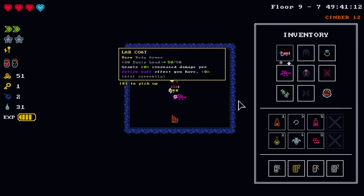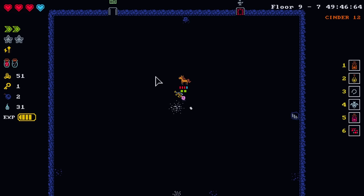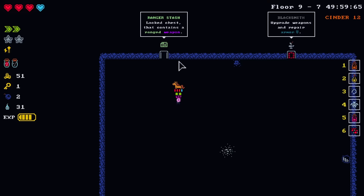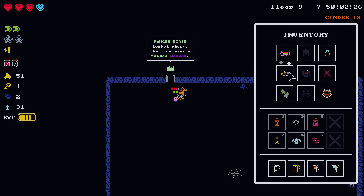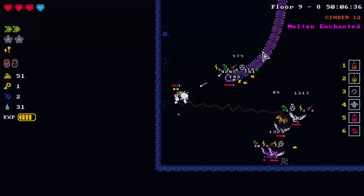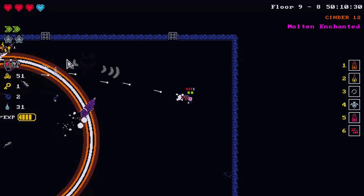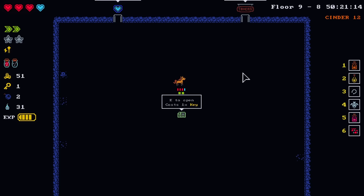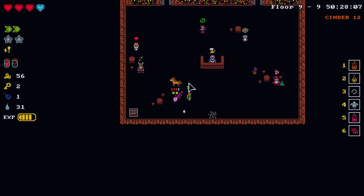10% increased damage per potion buff you have — but we're rocking this. Let's get up here. Your gun is fully blacksmithed, correct? Yes. I just need regular illegal gun parts so I can use my super illegal gun parts and make this the most maxed max bee the world has ever seen.